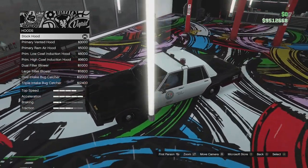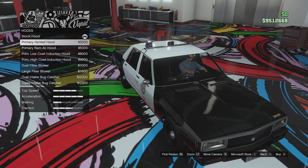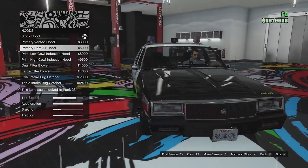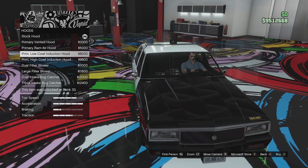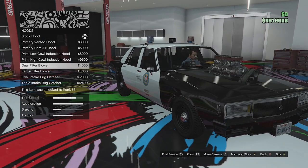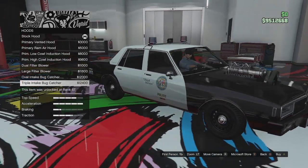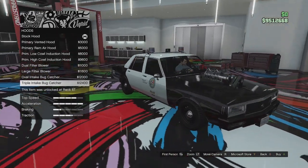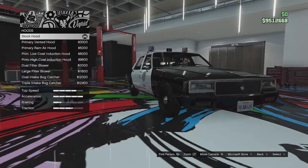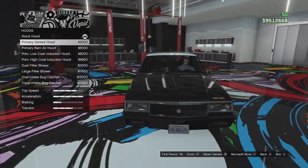Hood options next. We won't be able to see these too well because it is black, but we'll give it a go. We've got the stock hood, a primary hood with vents, a primary ram hood with ram scoops, a primary low cowl induction hood, a high cowl induction hood, the dual filter blower, the large filter blower, the oval bug catcher, and the triple bug catcher — so you can have a police car with a massive blower on it if you want. I'm just going to leave it stock actually. The one with the vents looks kind of cool, but I like it just how it is.